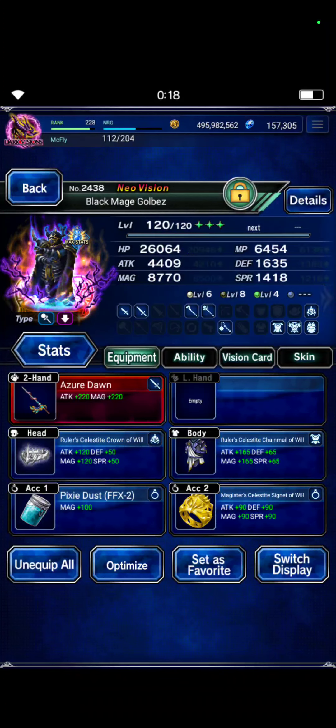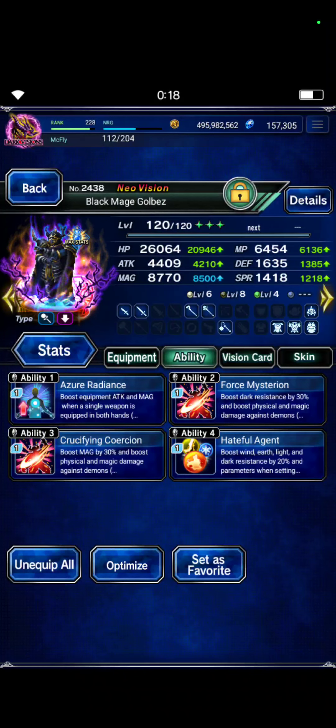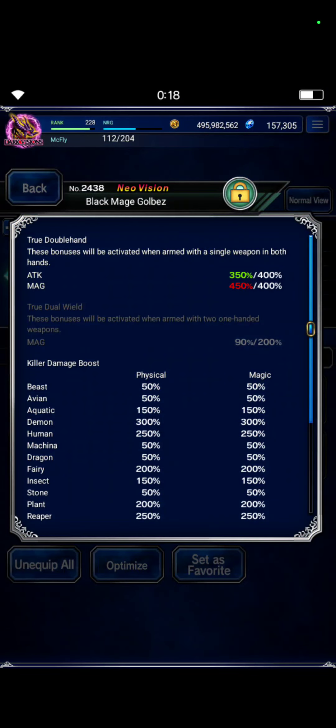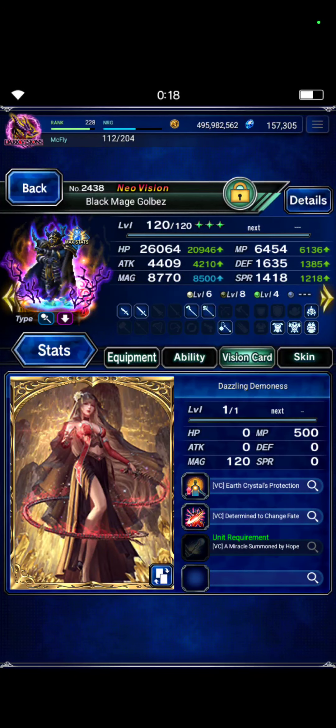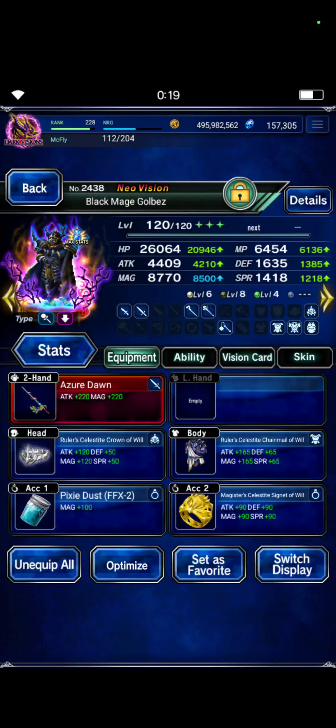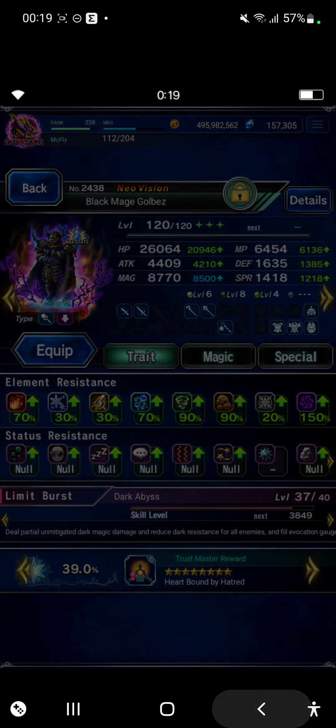Gobblers' gear includes 200 sword and clash gear, Pixie Dust, 300 demon killer, some Asper stats, and the Dazzling Demoness card. That's basically it — we will meteor the enemy into oblivion.